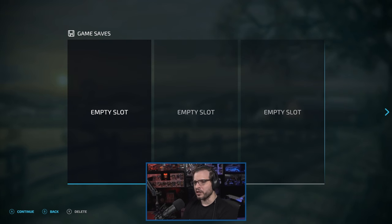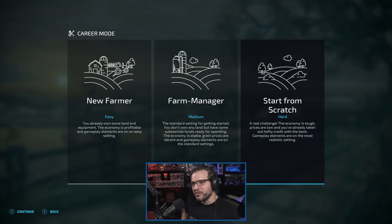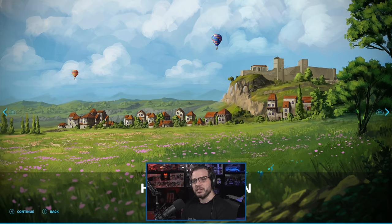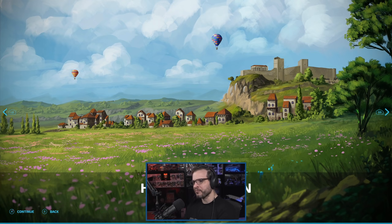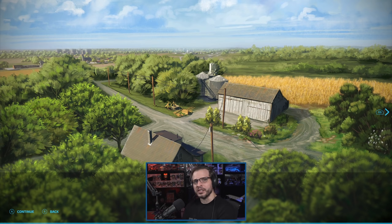Anyway, let's jump into this. I'm excited to get started. I have no idea how this is going to work — I've never done seasons before. I wanted to do seasons in 19 but just never got around to it. We're going to try seasons this year, and I am going to be doing start from scratch, which is what I had the most fun with last time. We do have three maps: Erlengrat, which we played in 19 a little bit; Haut-Beyleron, which is like a French countryside; and then Elm Creek. I put up a poll on the YouTube channel and it was overwhelmingly Elm Creek, which I was glad about because that was the one I wanted to play first. We'll definitely experience the other ones at some point.